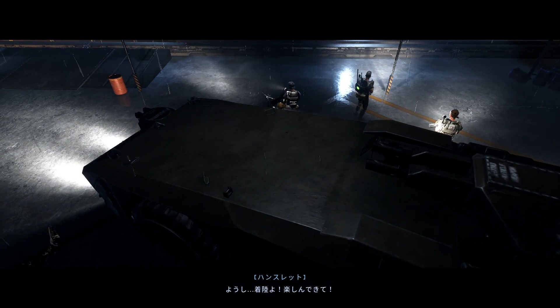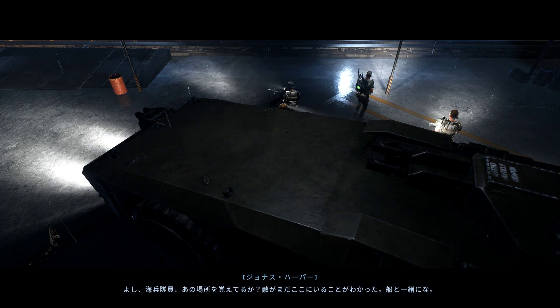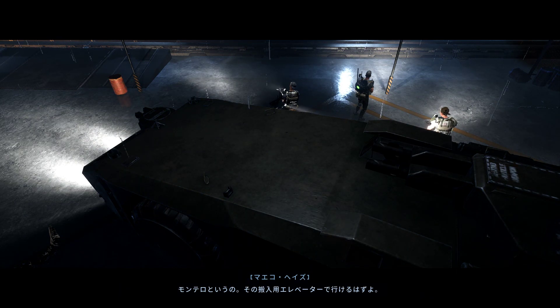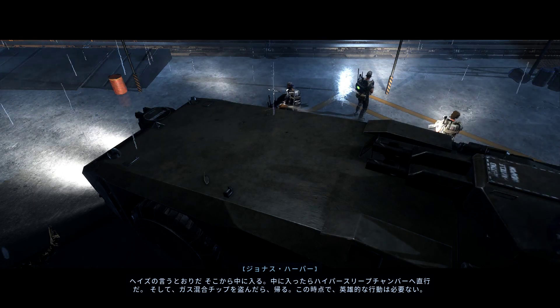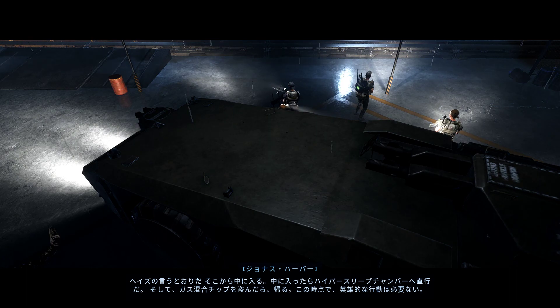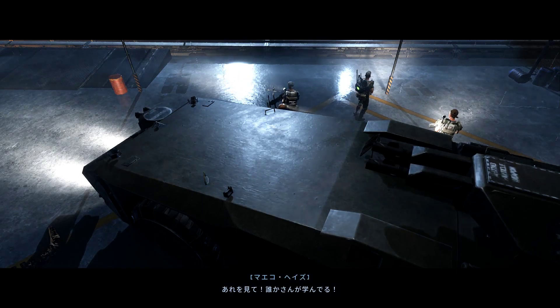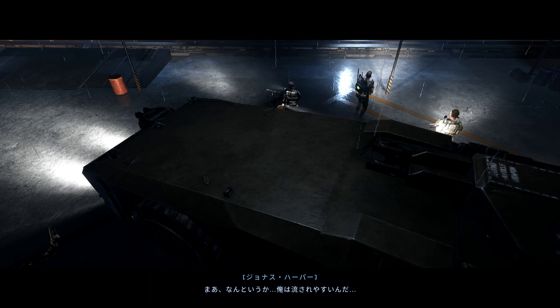Touchdown. Have fun down there. All right Marines, remember that place? Turns out the enemy is still here with a ship — it's called the Montero — and we should be able to reach it via its loading elevator. Haze is right, that's our way in. Once inside, we head straight for the hypersleep chambers, we steal their gas mixing chip, and we bounce. There's no need for heroics at this point. Would you look at that — someone's learning. What can I say, I'm easily swayed.